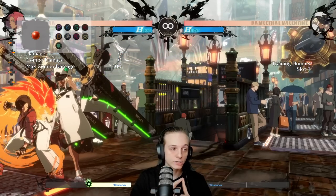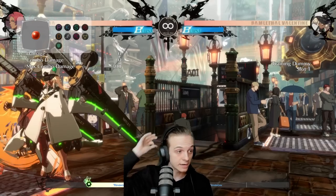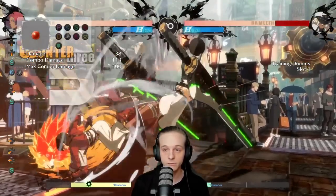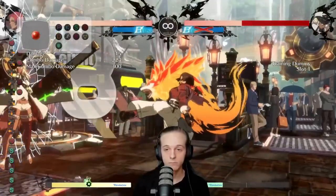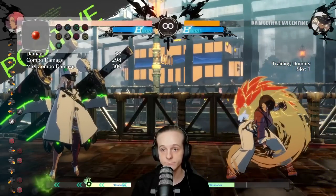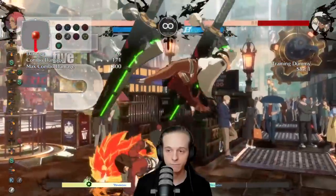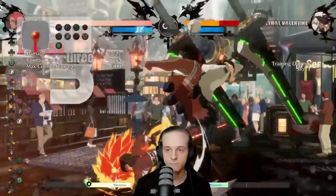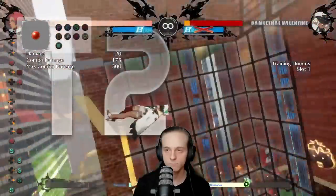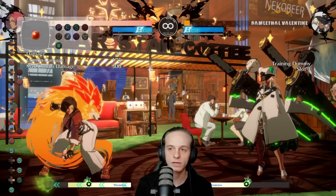For scenario number one, I'll do close slash into 5k counter hit to set it up, and I'll try to side swap her. In this case I got 298 damage. Now for scenario number two — going for a mixup — this right here didn't do 300 right off rip, but it did 375 plus, actually about 390 if we count the chip damage. So deciding on whether you want to play it safe or go for a mixup has a drastic role now in damage. Look at Ramlethal's health — she's almost dead. Any interaction now could kill her.